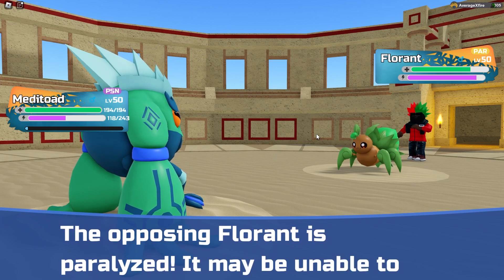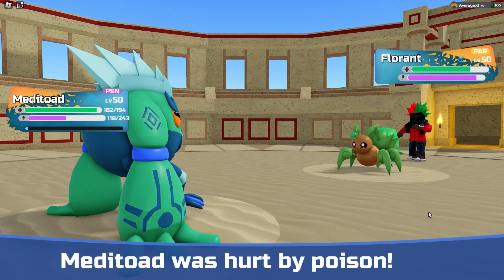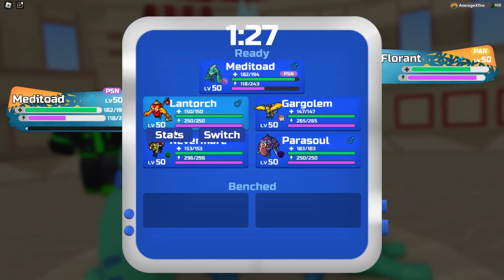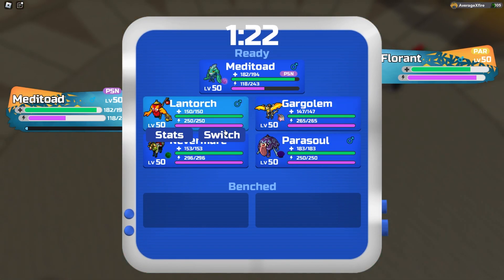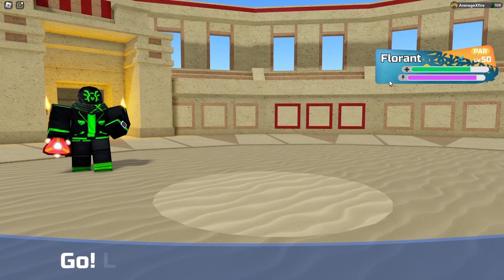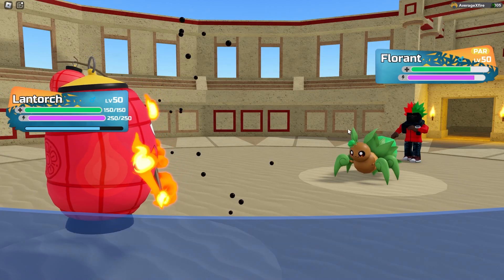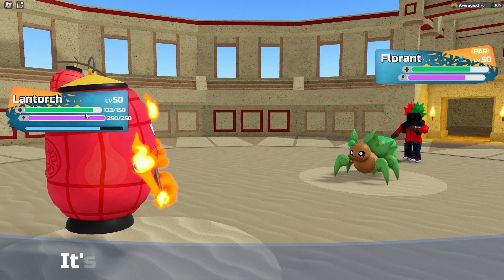I'm fine with a paralysis chance and not being able to move a fourth of the time. Okay, I think the best swap in here is Lantorch — I don't see it being able to do much to Lantorch. Gargolem's an absolute no. Parasoul's a no. Nevermare would've been okay, but I think we just want to bring in Lantorch. Pestilence is not gonna be able to do all that much damage since we're just gonna kill it.